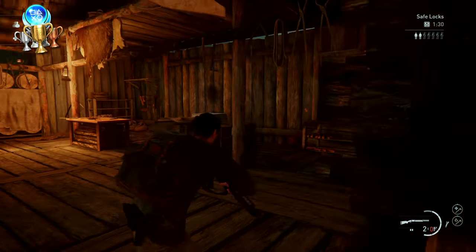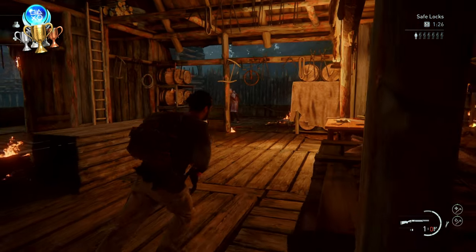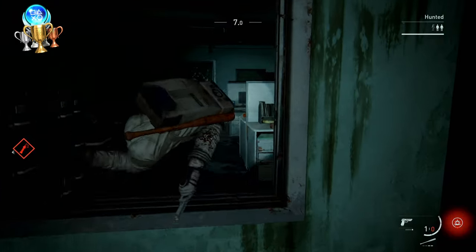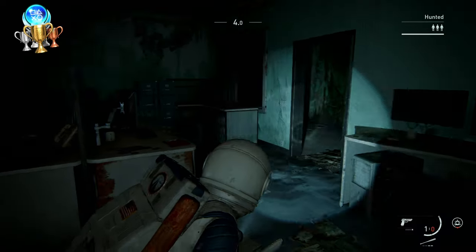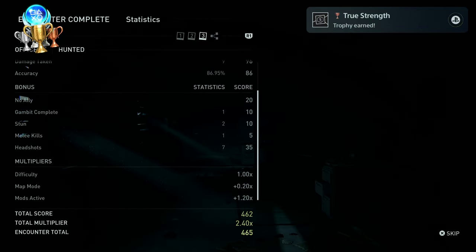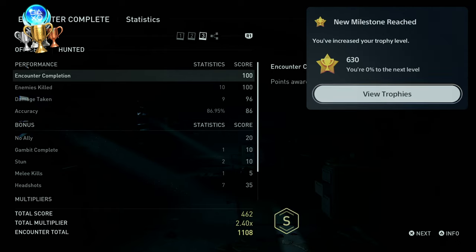Starting off with the first trophy I unlocked — getting an S rank during an encounter. After each encounter, you'll get a rank based on a few factors, and it's really easy to earn. My first trophy: 'True Strength.' And a new milestone reached as well — hell yeah.